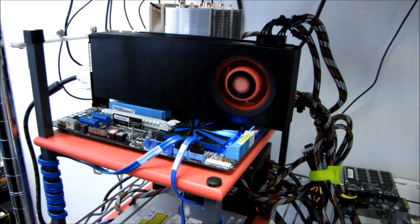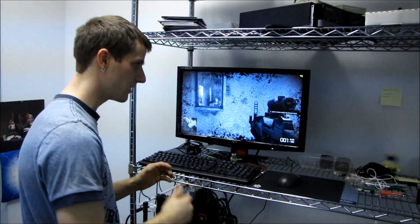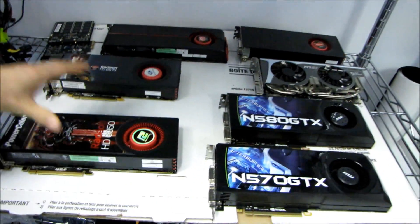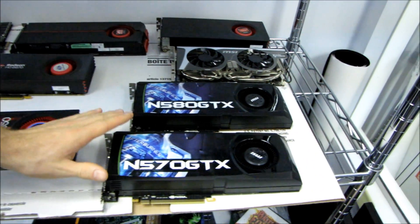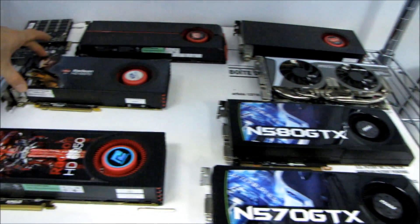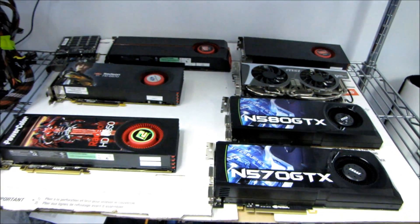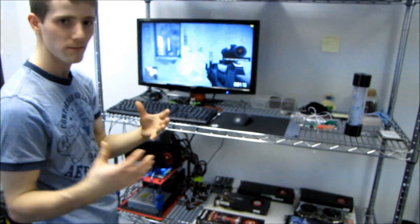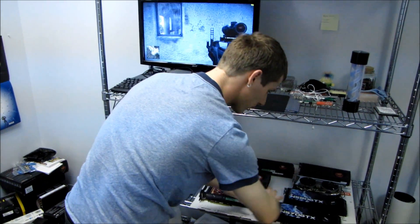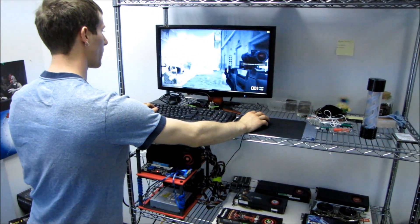I'm running Battlefield Bad Company 2 for my premeditated run-through that I do on all of the cards to get you guys some FRAPS-recorded results. So I have the 6970, I have the 6950 here. I've also got on the GeForce side - the green side - the GTX 570 as well as the GTX 580, and then I've included in my graphs the 6870 as well as a Hawk Edition GTX 460. So that should give you guys some sort of a measuring stick against a performance series card, like a 460 or a 6870 versus one of these enthusiast grade cards, including the 6900 series as well as the GTX 500 series.